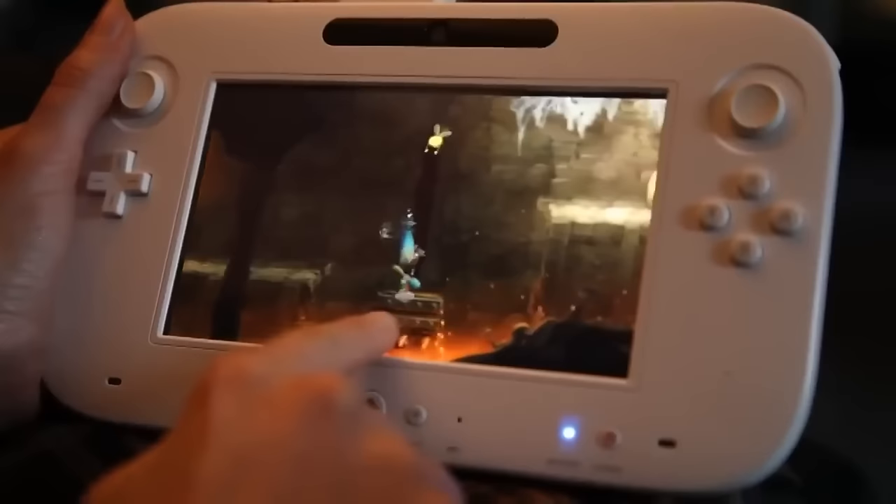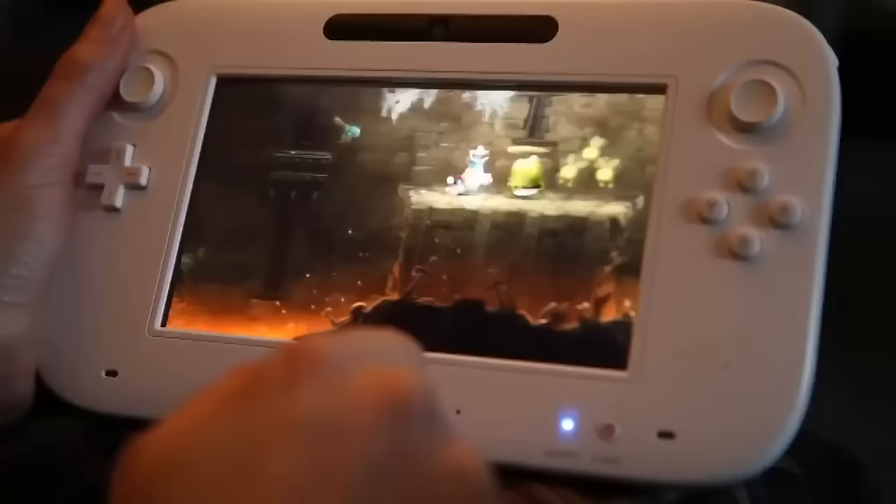Girlfriend mode. In Rayman Legends for the Wii U, another player can take control of Murphy and just click stuff while the other player runs around. Internally, this co-op mode is called the Girlfriend Mode.